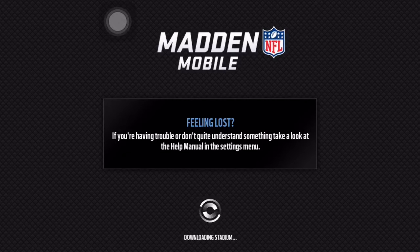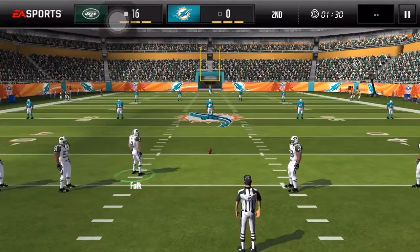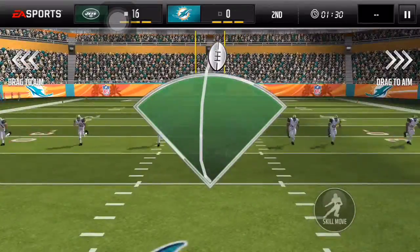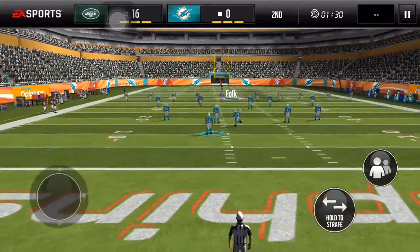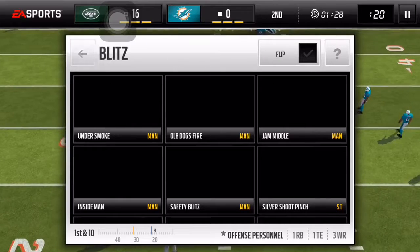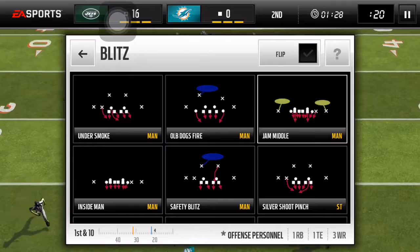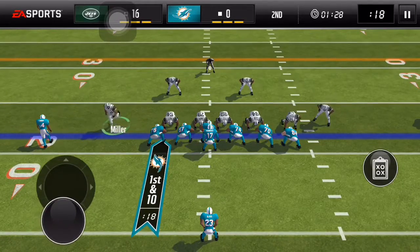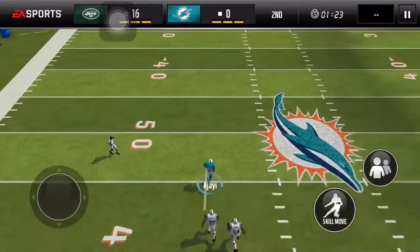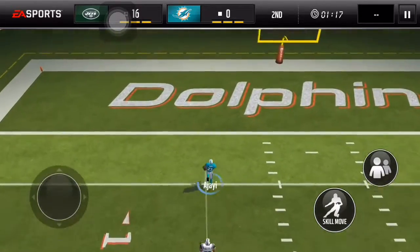I don't know if I'll play offense or not — I'll see as the game goes. I'll start off at kickoff. All right, so a good play with Von Miller is Jan Middle. The yellow circle on the left is going to be Von Miller right there, so you user him. Missed him there — see, when you go for him and miss it, that sucks.